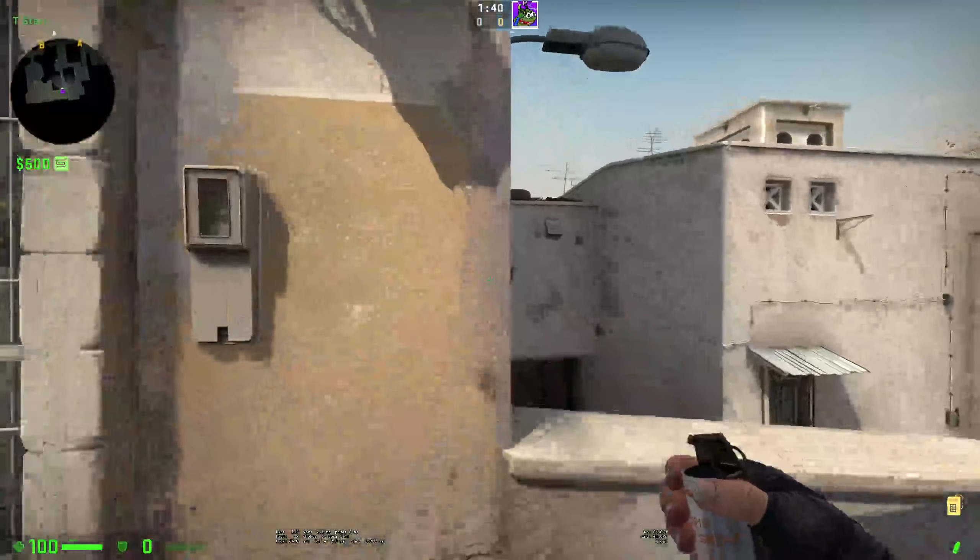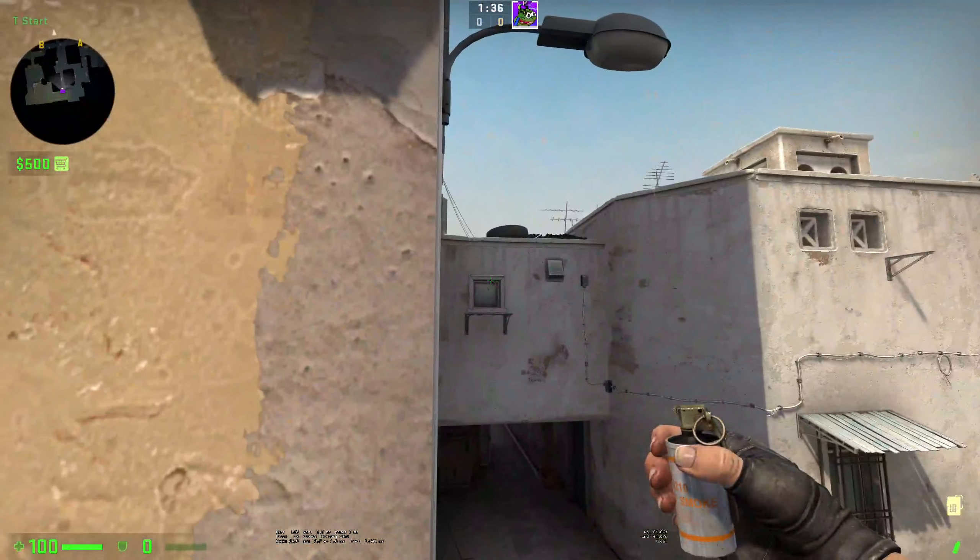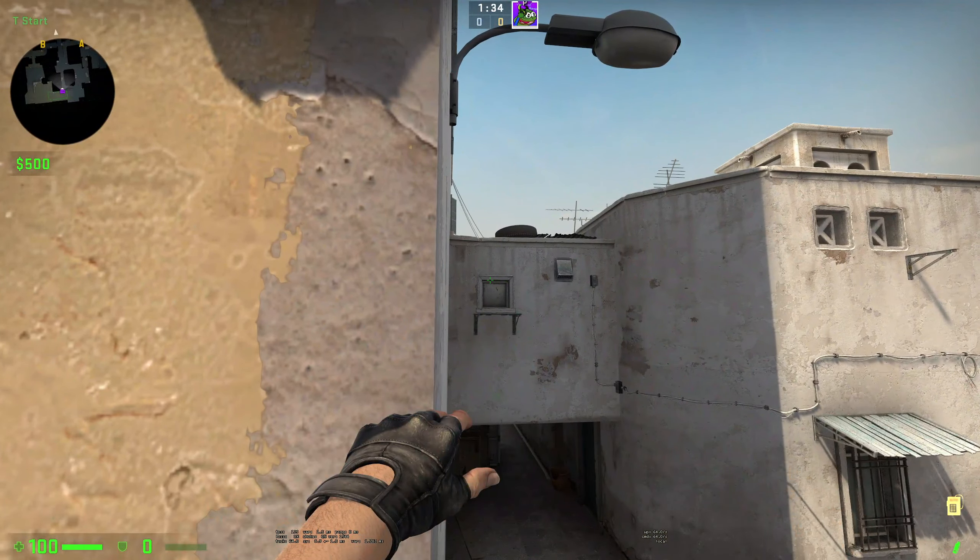Hello guys, today I will show you an easy way how to smoke the Xbox on Dust 2. So you'll get stuck here, then you'll aim here, and you'll jump through.